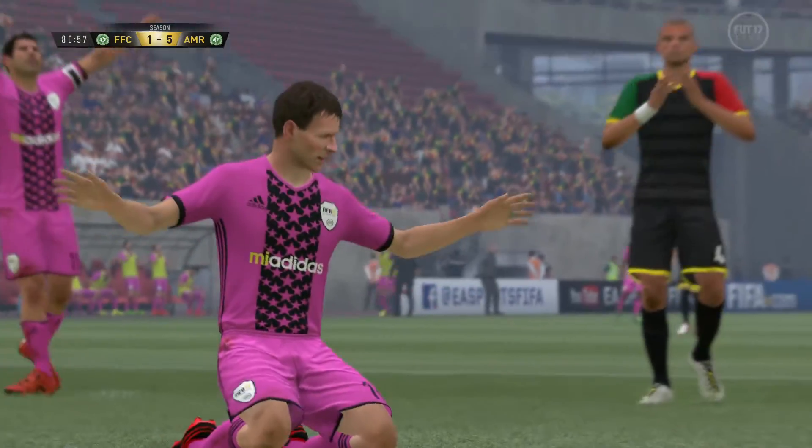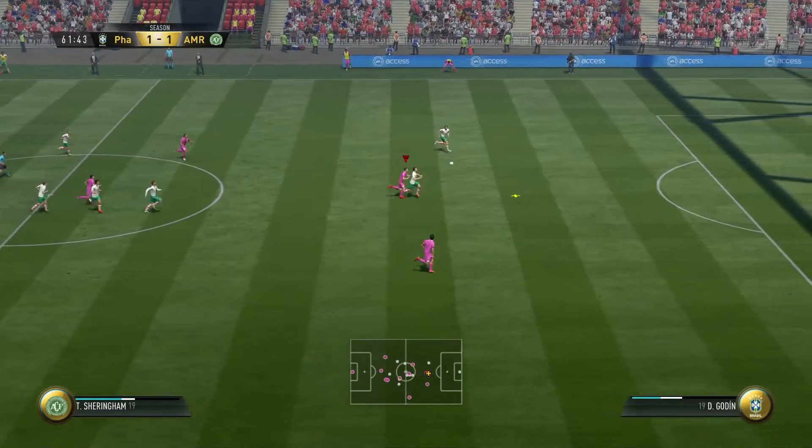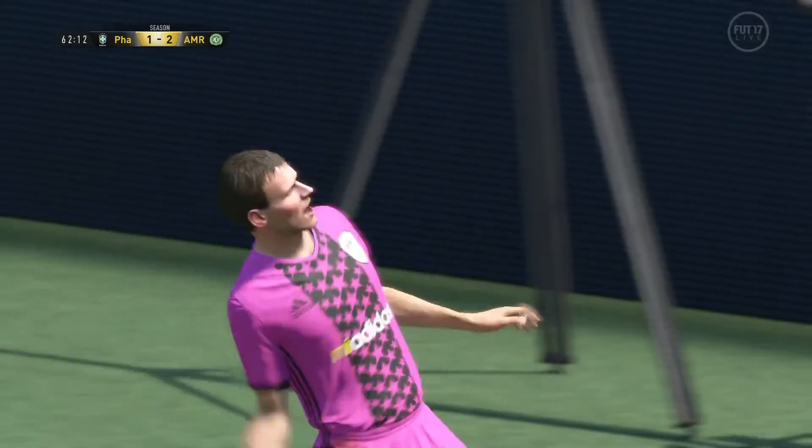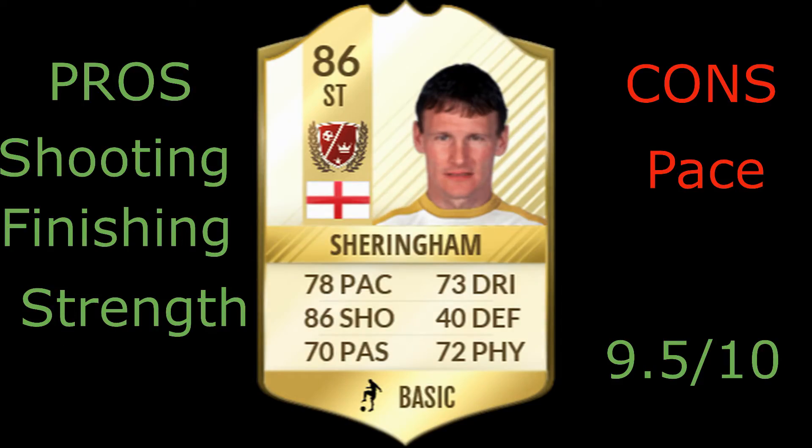Getting into the summary for Teddy Sheringham: his shooting, strength, and finishing are his main pros, and you can also include his positioning. His one con is his pace, however I believe that can be easily fixed with a chemistry style like the Hunter — putting a Hunter on Teddy Sheringham should bring him up to at least 80 pace. I managed 12 goals and 2 assists in 6 games, so I would always recommend playing him as a striker, not as a second forward, to get the best out of him.